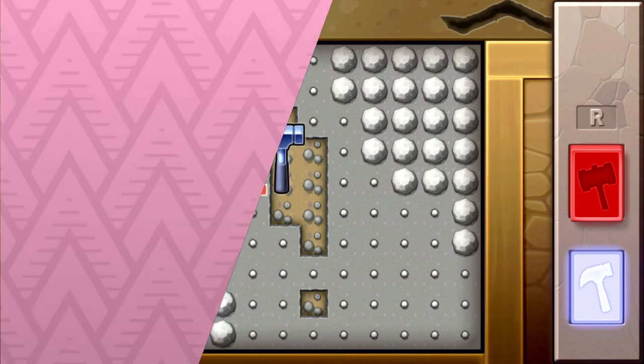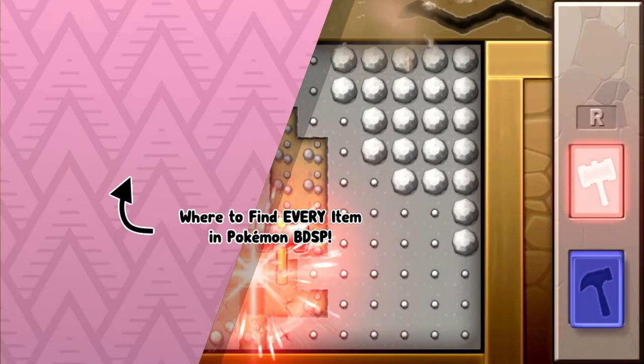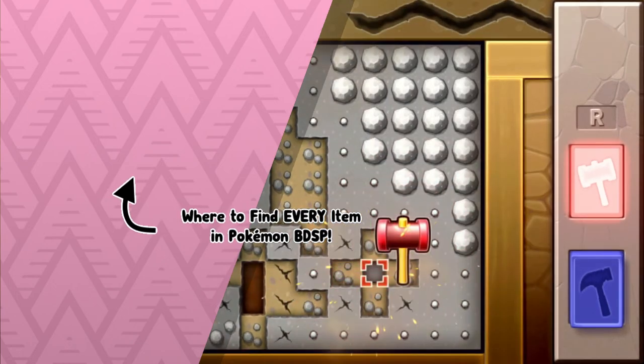So that's pretty much it guys. That's how you find the Smooth Rock in Pokémon Brilliant Diamond and Shining Pearl. I hope you enjoyed the video, and as always, Techno's out.